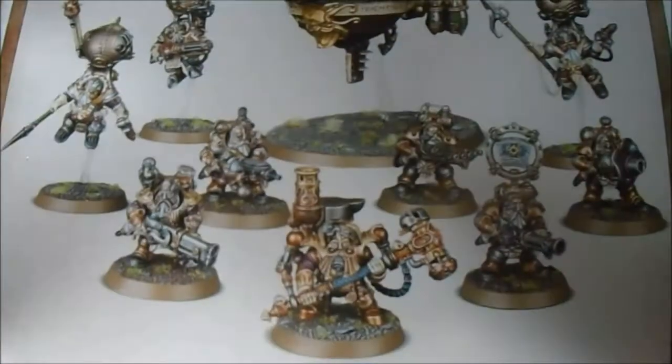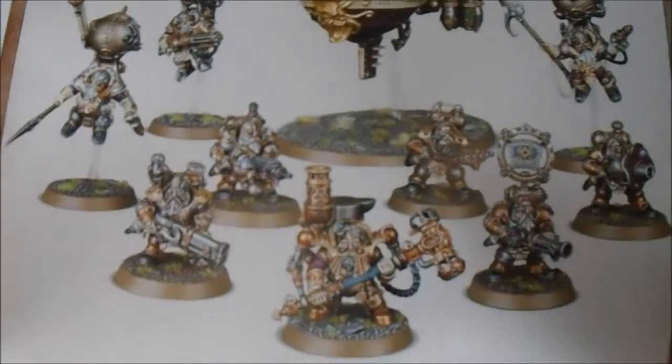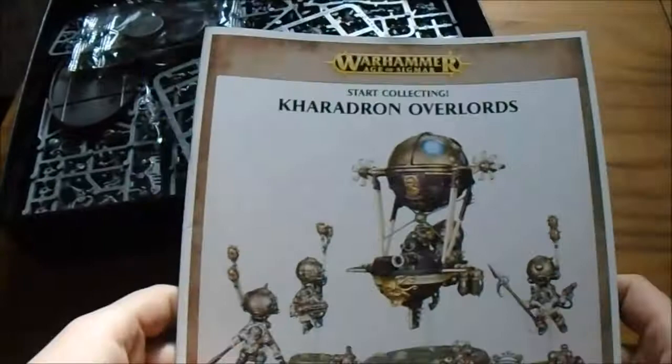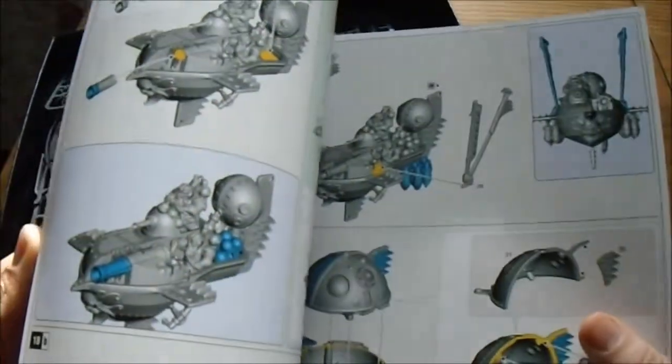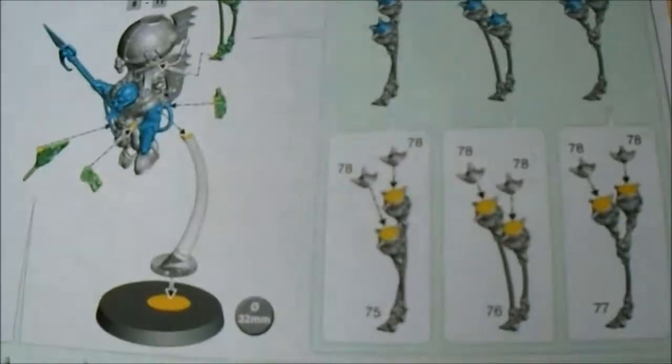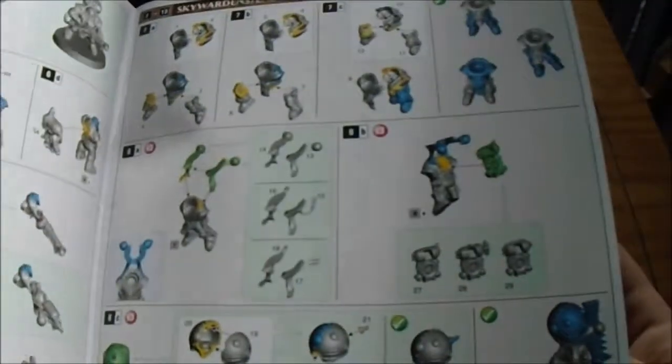I don't really like the Endrinmaster, but I think it's just the paint job putting me off. So the instruction book is pretty big because I guess the Gunhaulers are a pain to build. It actually looks pretty fiddly — building the two-part mines and everything, it's just crazy. It should be good fun though.